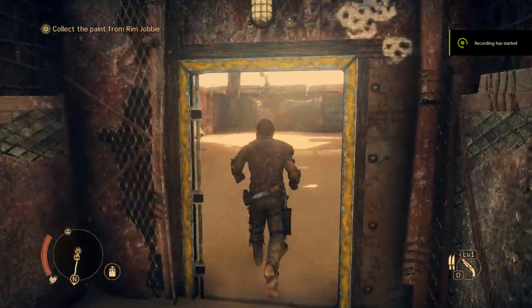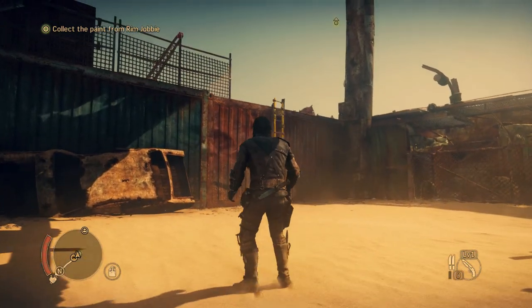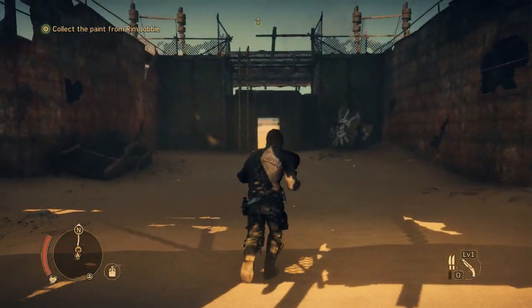Hey there, I would like to show you how to go around this annoying bug that happens after you defeat the enemies during this quest. What should happen is that the container on the right, that I just showed you, should open and more enemies would come out.